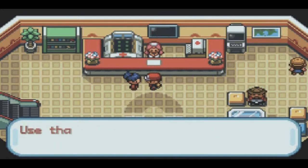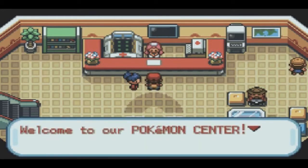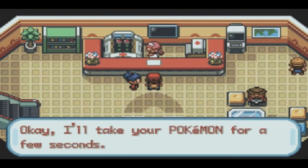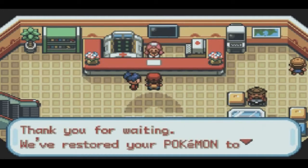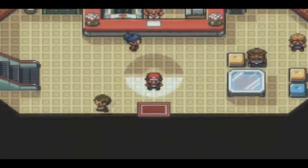So this girl gives you the VS Seeker, which is pretty useful. You can use it to basically farm money and increase your Pokemon's level by a lot, since trainer battles give you way more experience than just a regular random battle.